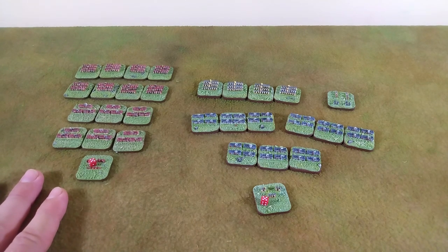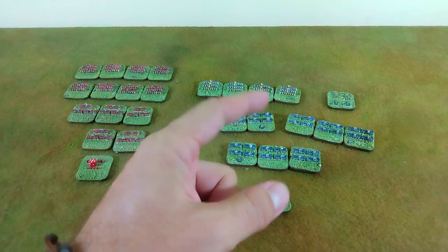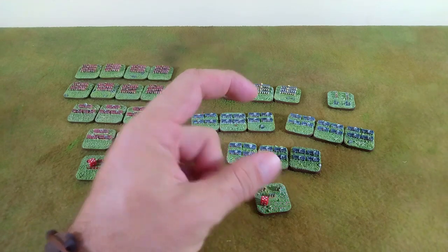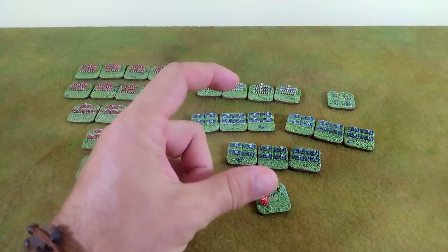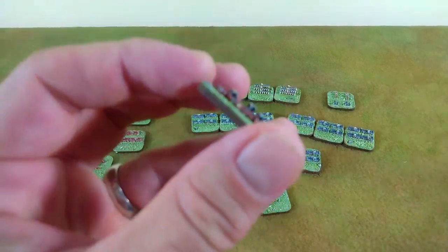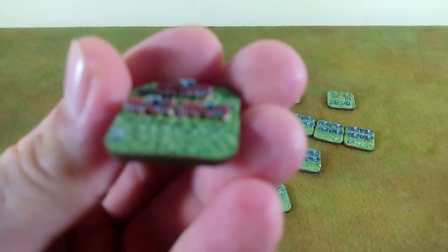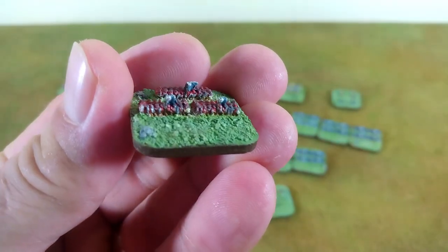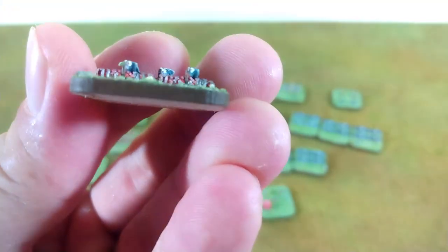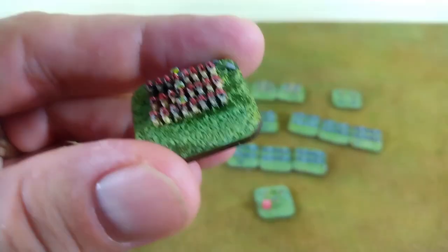I'm playing with these lovely two millimeter figures from Irregular Miniatures - I'm a big fan. Some sellers offer two millimeter figures on two by three inch bases that are literally just blobs with a grid inscribed on them. That's not for me - I'm here to play with miniatures. When you look at an Irregular Miniature you can see individual troopers, individual flags. Look at these horses - they kind of look like horses.